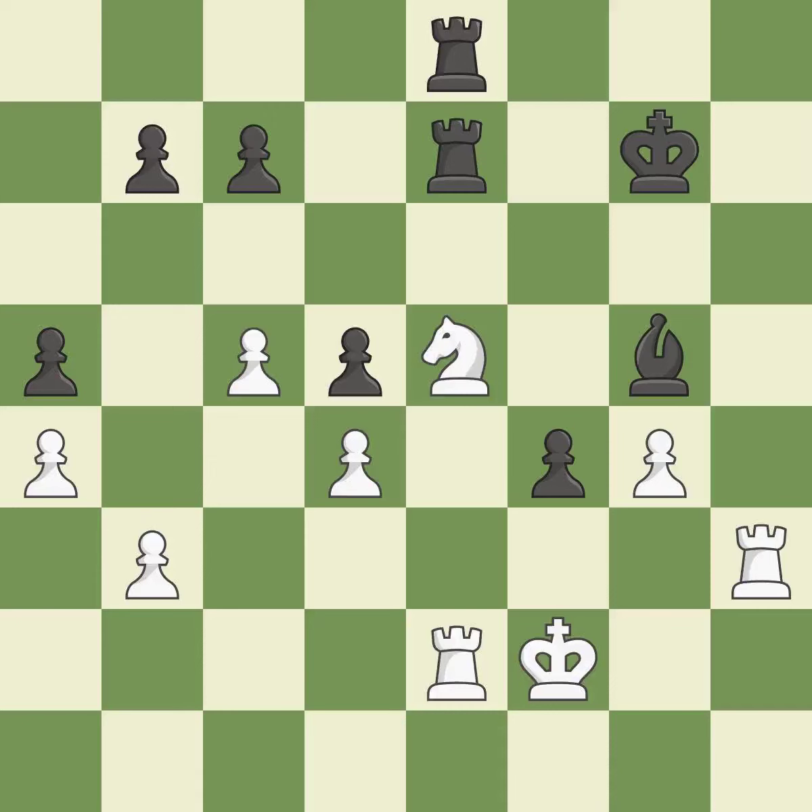This loses a rook — only one move worked there, and this wasn't it. This ignores an opportunity to win a tempo by threatening a knight — it is a blunder. This is the way to win a rook — this is the only good move. This took advantage of a mistake and white now has a winning advantage. It is a great move.